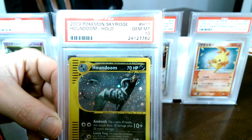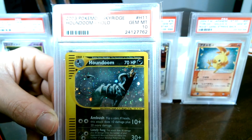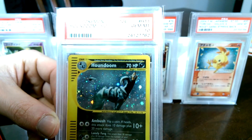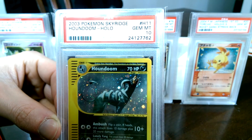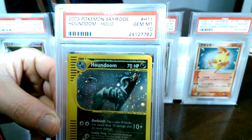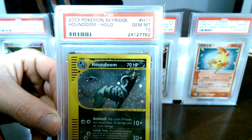This awesome Houndoom Hollow from Sky Ridge. So it's a PSA 10. I saw this on Blastoise Rules 1 channel — he does a grading service on there, so go check him out as well. But yeah, I wound up trading my PSA 10 Gyarados from Sky Ridge.